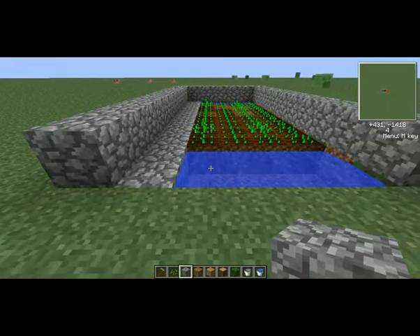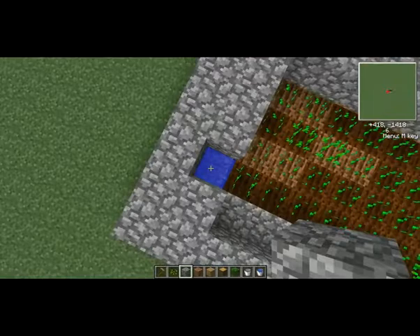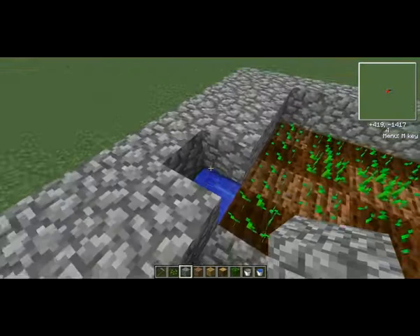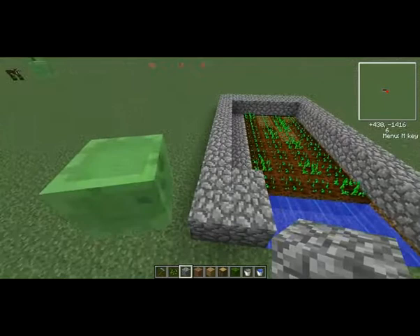Just go all the way across, and you can put one there, one there, and one there. You can also go ahead and fill this up. That water is only for hydrating this side of the crops — this water hydrates and collects.